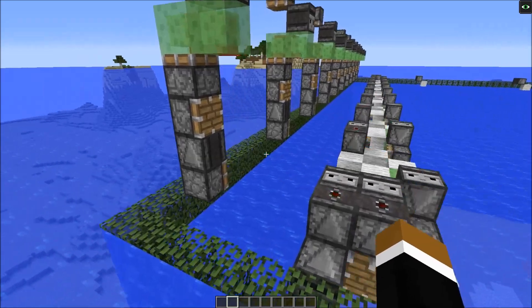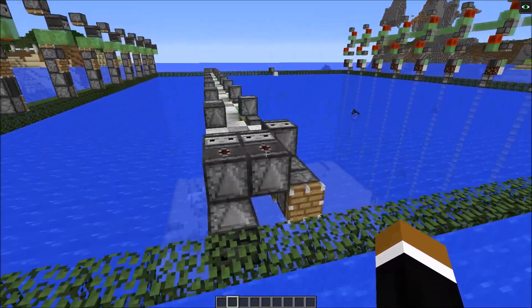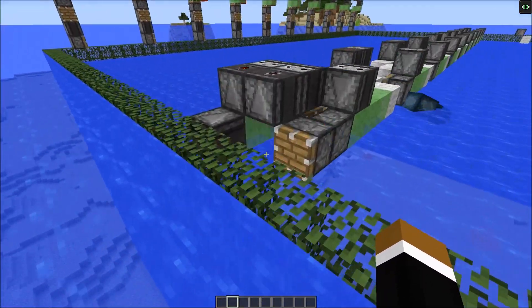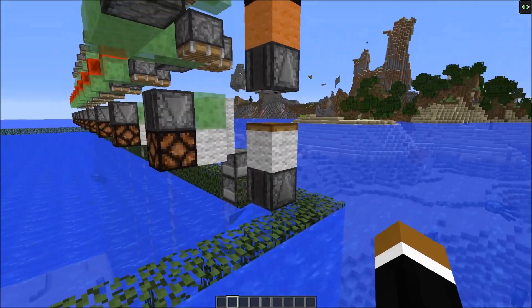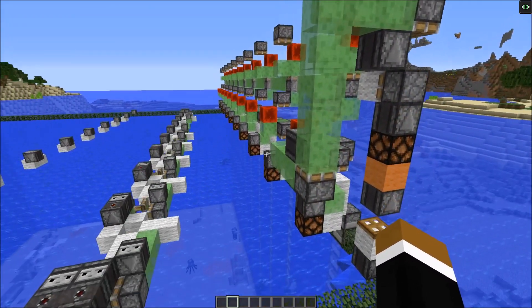It moves down and then the next time the flying machine comes around, it's also doing the same again. On the other end, basically the same happens. This piston here that punches — it's just a ghost block again — would activate this observer right here. And this tells the whole station to move down and it would also launch the flying machine again.